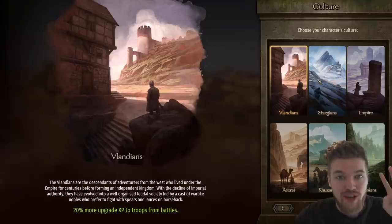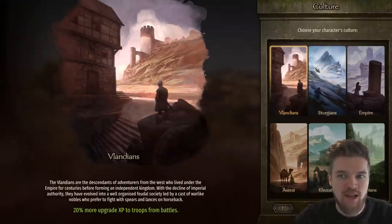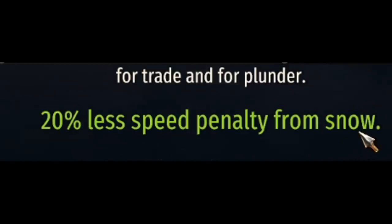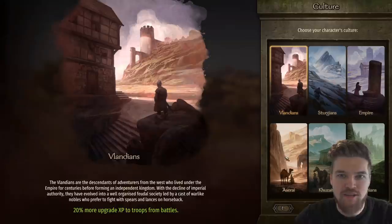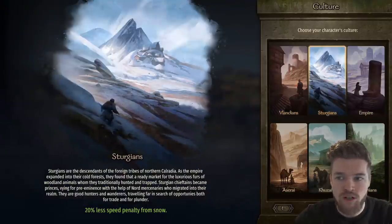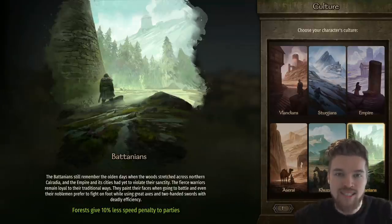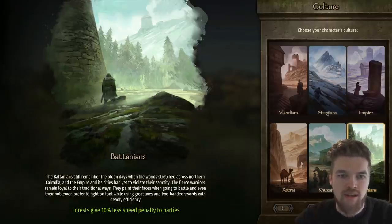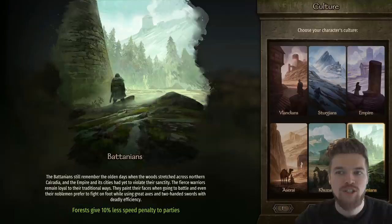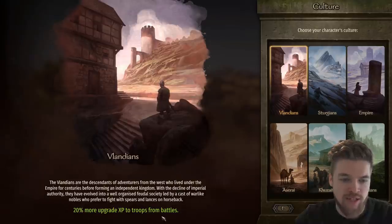The first choice is what faction culture to choose. This is really important, but maybe not as important as you think — we're only choosing our character's cultural background, where they were raised. It gives a buff, so it matters, but it doesn't restrict which faction you actually fight for. A Sturgeon can still fight for the Empire; you'll start in the same place on the campaign map regardless.